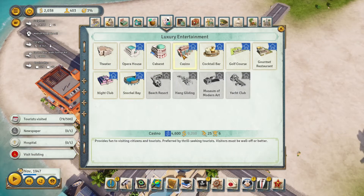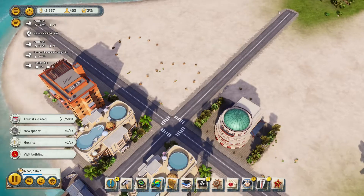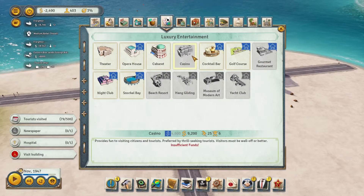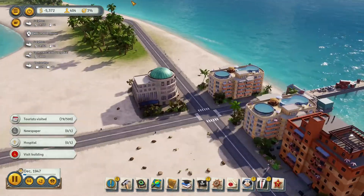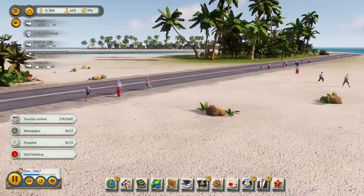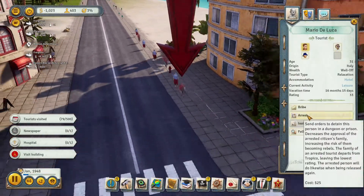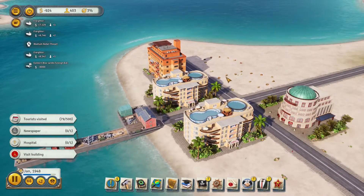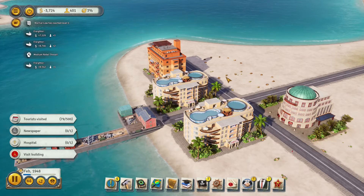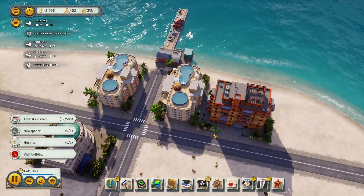We now have 79 tourists — that's something at least. The cabaret construction is finished. Looking at the casino blueprint — let's buy it even if we can't build it quite yet. We could have gotten a cocktail bar too. And look — there are actual tourists! We can even arrest them in this game, which apparently wasn't possible in Tropico 5. That's progress!